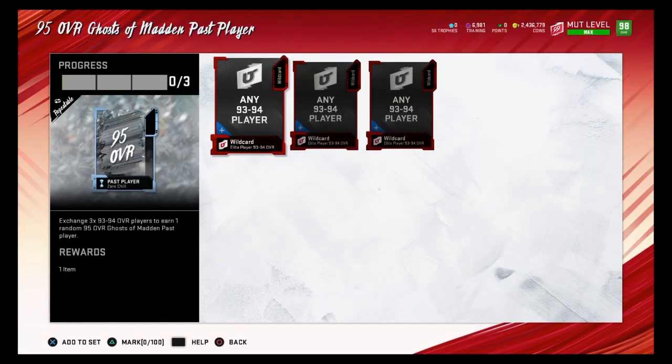The set we'll be talking about is this 95 overall Ghost of Madden Pass player. To complete the set you guys need 3 93-overalls. There are two ways you guys can do the set and both ways are good, so I'm going to show you guys both of them.